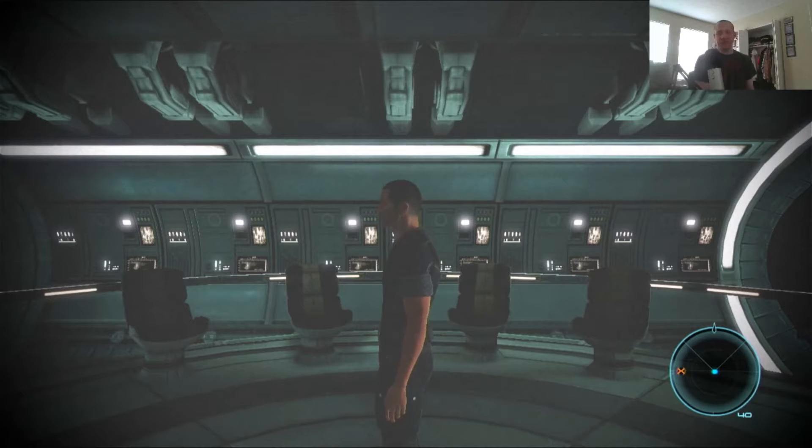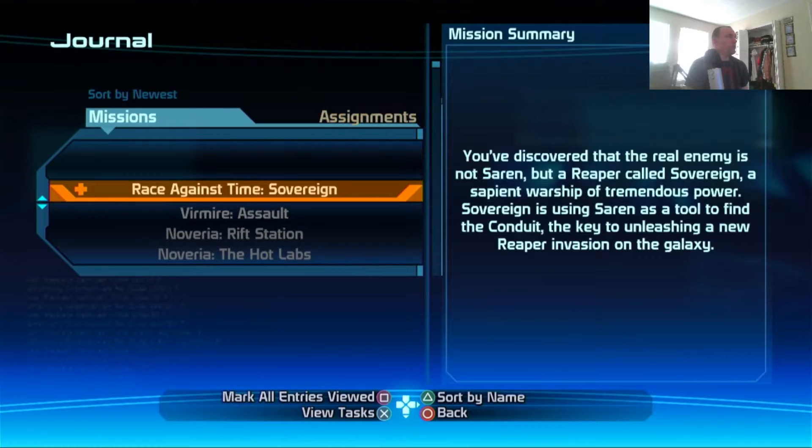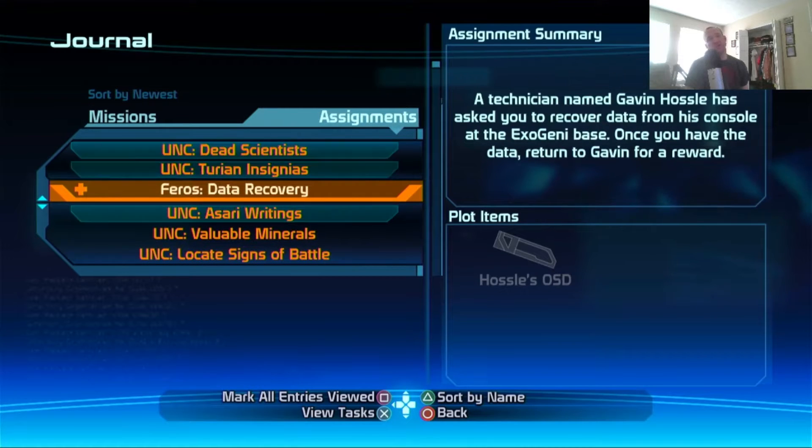Greetings, it is I, Sonic Emerald, and welcome back to Mass Effect. It's been a while — my last save was back on September 16th, so it has been a long time since we got back to this game. Going into the menu screen, then the journal, where it says assignments — the ones still in orange are the ones we have to do.